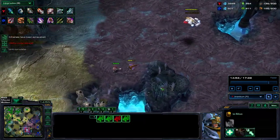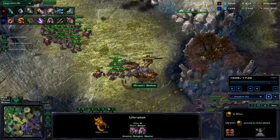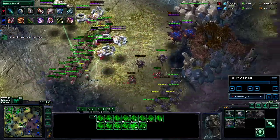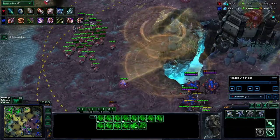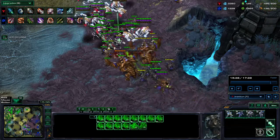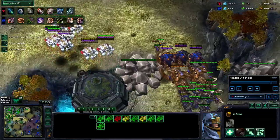I'm already on 3-3 upgrades and he's on 2-1/2, so in terms of upgrades I'm definitely winning. Eventually the ghosts do come, and this is something I want to pay attention to because I don't know how ghosts really work. The ghost kills the ultralisk. Sometimes I spam-click the snipe key and nothing happens — I should have been able to kill those ultralisk. I guess I need to better understand ghost snipe mechanics.